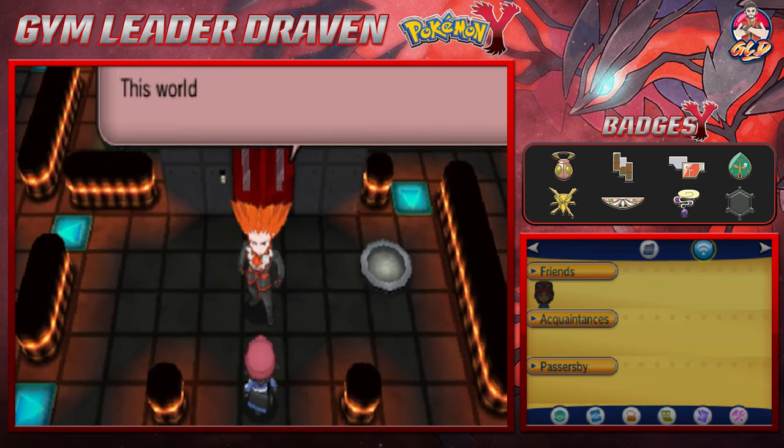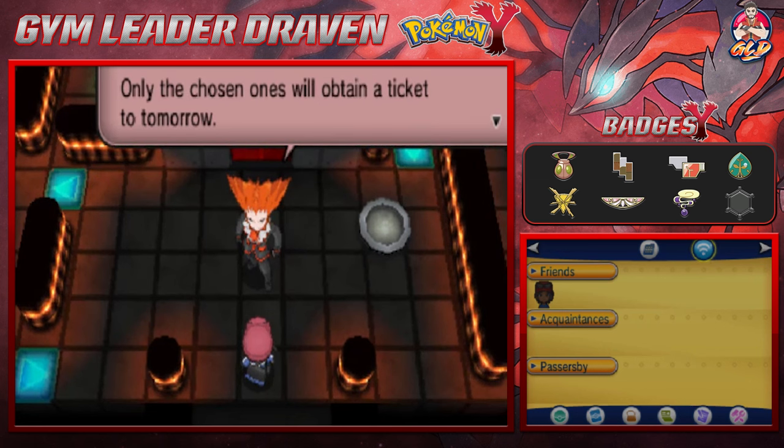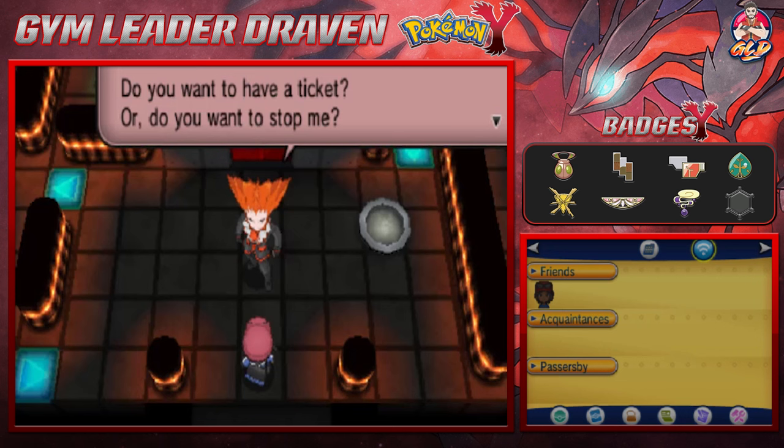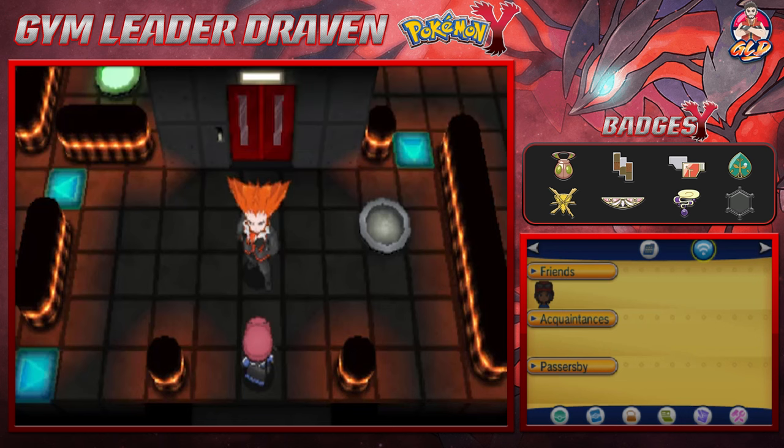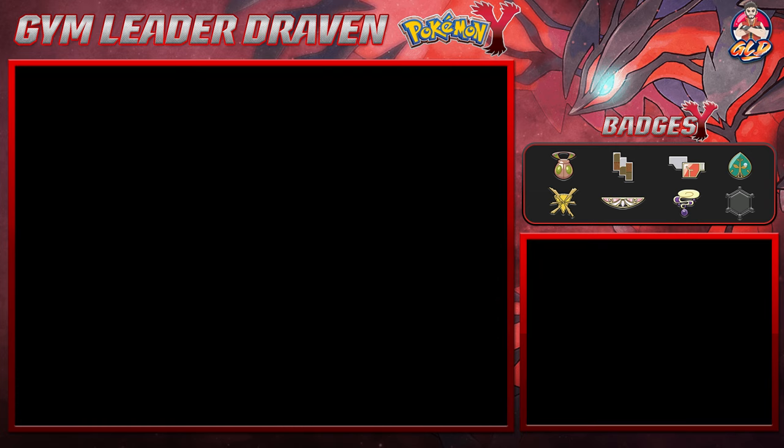And the guy waiting for us right there — Lysandre. Welcome. This world will eventually reach the point of no return. Saving the lives of all is impossible. Only the chosen ones will obtain a ticket to tomorrow. Do you want to have a ticket, or do you want to stop me? Show me in battle. So here it is, guys — our first battle against Lysandre. He's looking pretty mean right there.